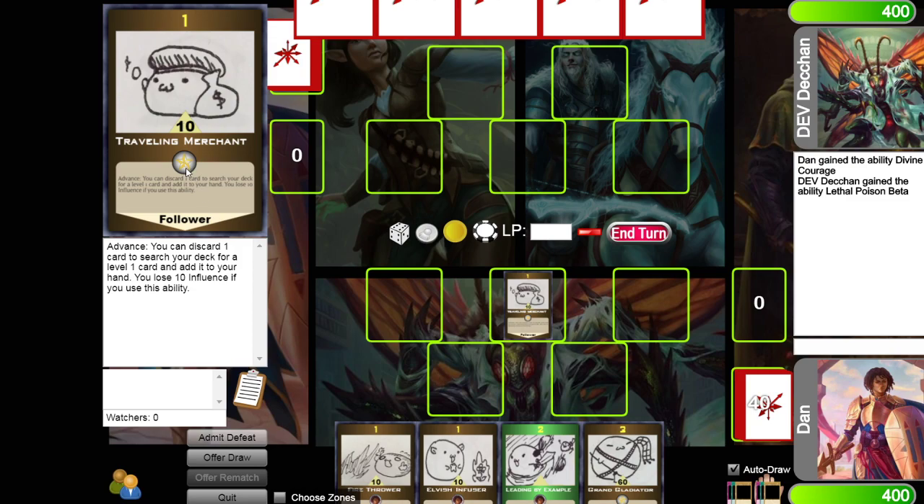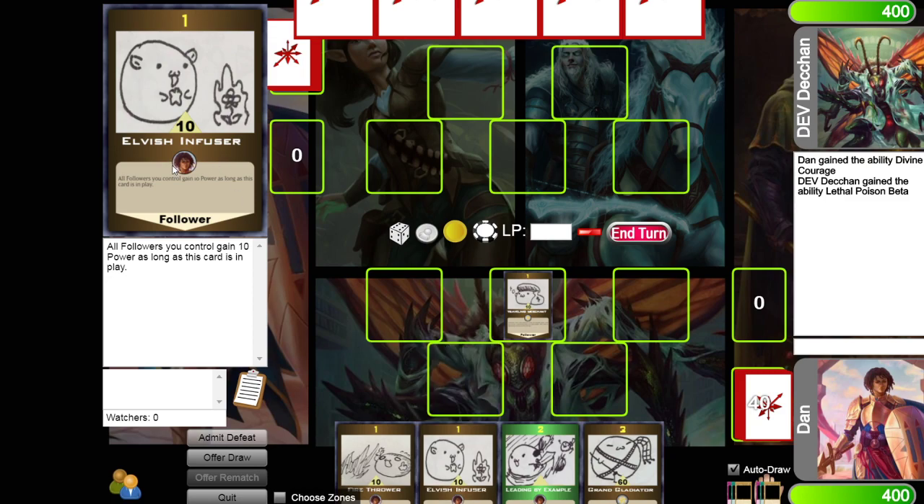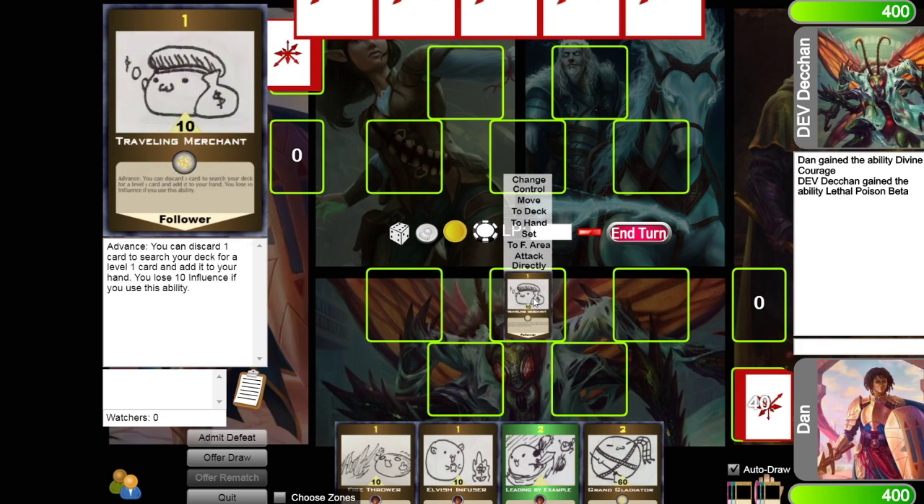He is not allied to any particular hero, so both my opponent and I can use the traveling merchant. Elvish Infuser, however, is aligned to my hero — only Becca the Golden Knight can use Elvish Infuser. He is a follower card, similar to your monsters or minions.